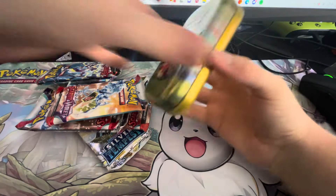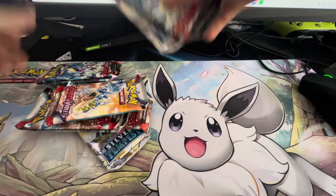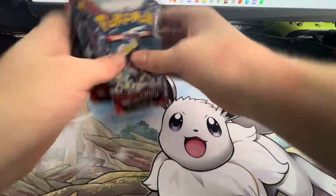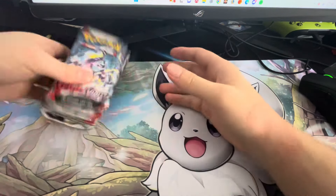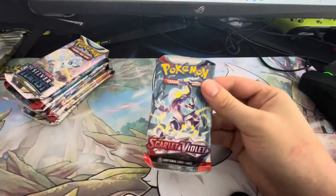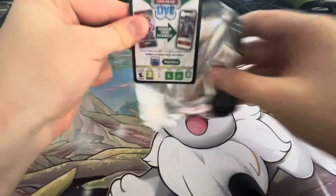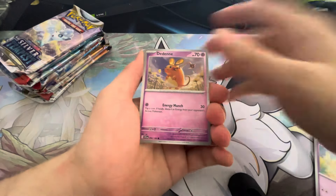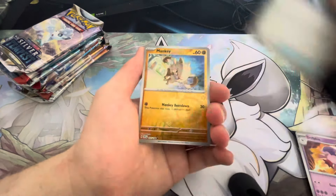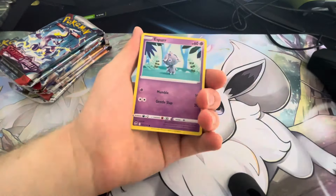Last tin. All open now. So I guess we'll just go Scarlet and Violet, Scarlet and Violet, Silver Tempest, Scarlet and Violet, Silver Tempest. I'm really hoping we get some good pulls. If these packs end up being crazy, I might actually have to go back and get a whole bunch more, because that'll probably mean something if I've gotten three boxes and they've all been pretty nice. Let's go straight through this one.